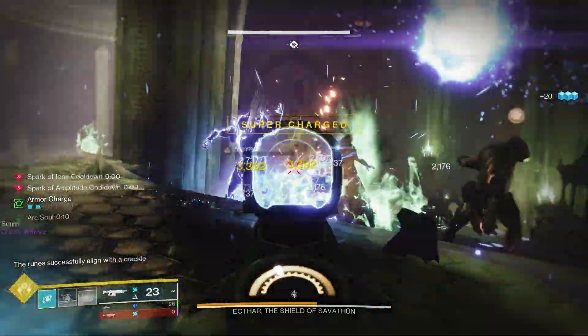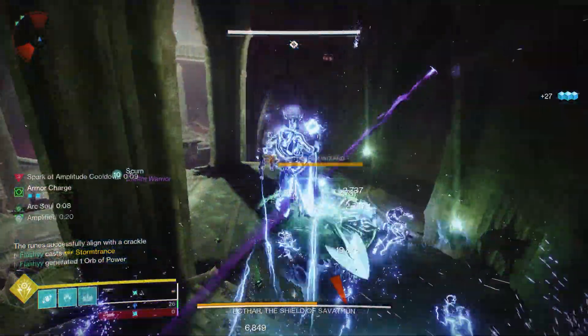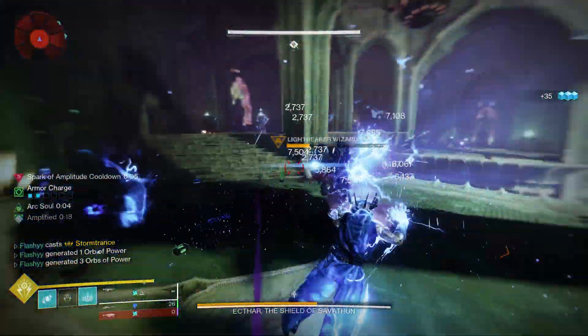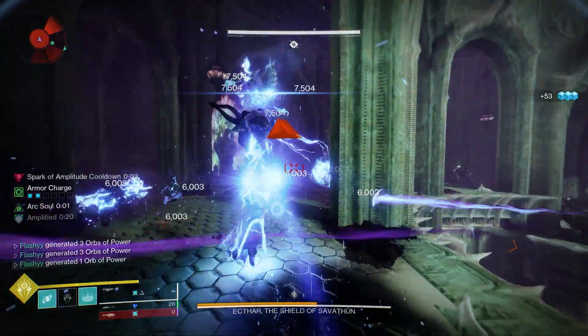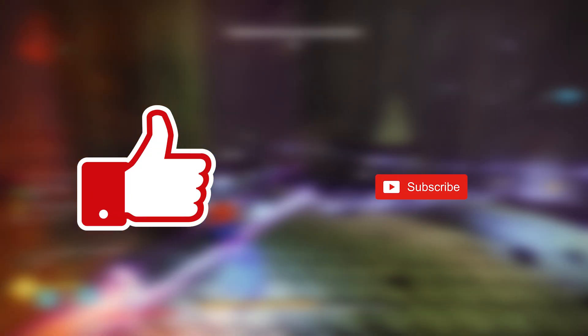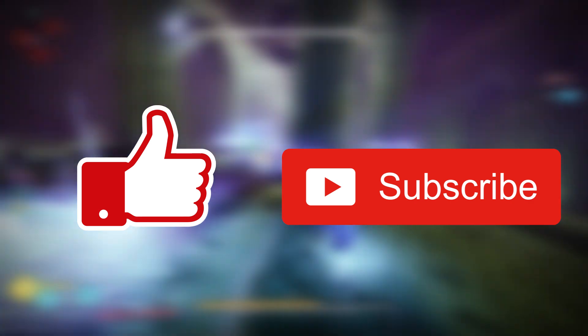I've been having so much fun with this build, especially in the new dungeon — there's just so much ad clear, and you can even see it in the clips playing in the background. Everything just gets disintegrated, and thanks to some exotics and mods you just spam abilities and always have your super up. Before we get into it, be sure to leave a like and subscribe.